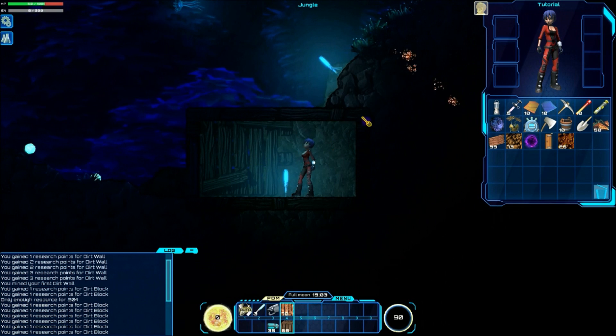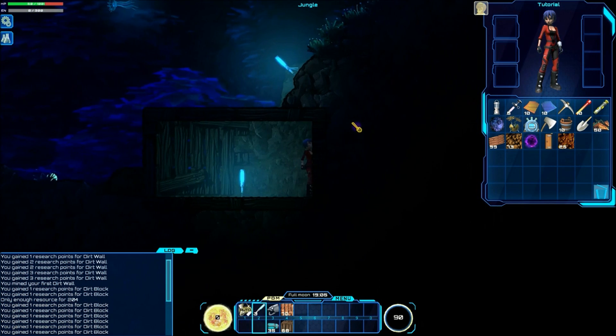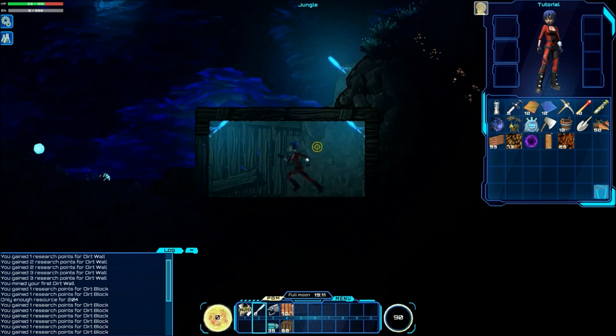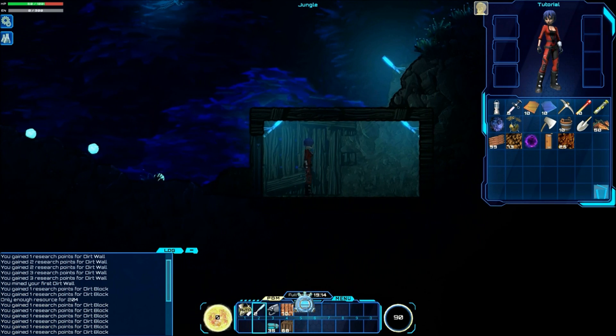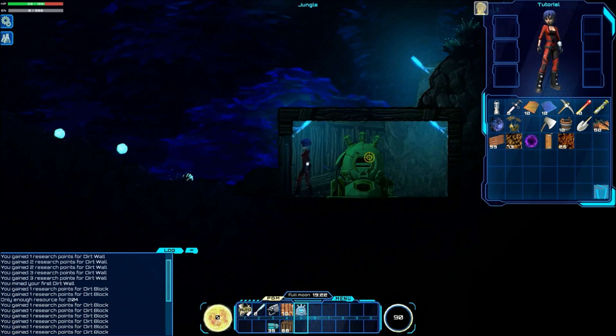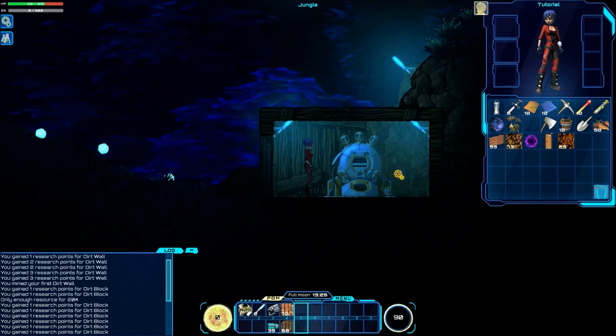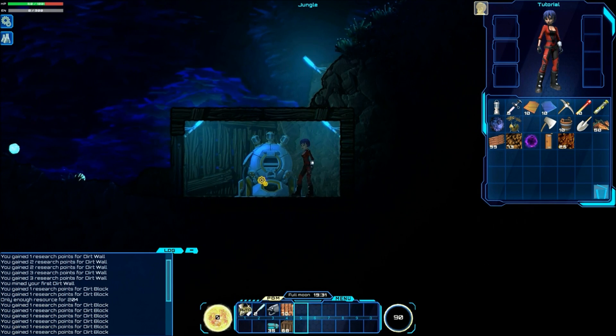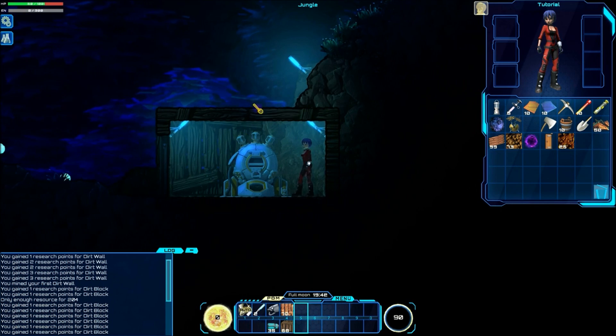We have our torch up — let's get some proper lighting in here. Place your torches. Now you're going to want to place your combinator. Drag that down to your hotbar and you can place it. You're going to need a significant amount of space. Your combinator is placed. You can also drag it like we did with the door. That is basically how you get your first shelter built and your combinator placed.